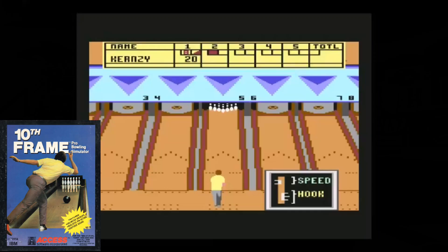Bowling video games have been around for a long time, all the way back to The Odyssey 2 in 1978. Now in the 40 plus years since the development of this game, there have been some major advancements in trying to replicate the real sport of bowling. Tenth Frame was released in 1986 for the Commodore 64, and this was the first game to simulate real physics on an 8-bit machine.